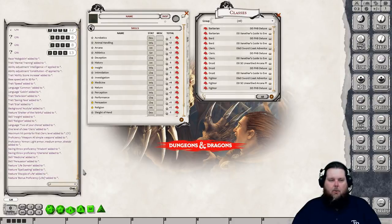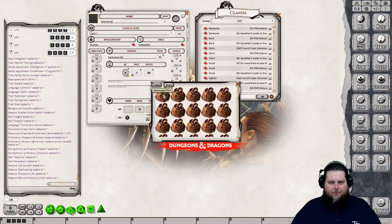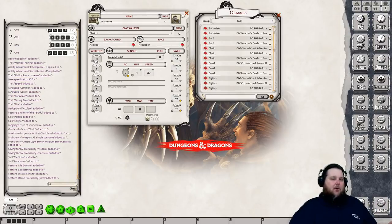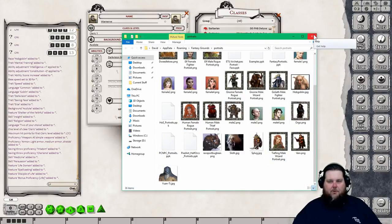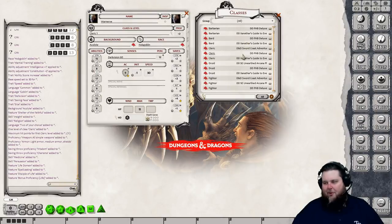Select Life Domain, hit OK, and in chat you'll see everything that has been added — we are now a level one cleric. Let's name him Warner and select a portrait — just click the gray box. You can use built-in portraits or add your own by dropping images into the Fantasy Grounds portraits folder. We'll pick a fun one for our hobgoblin.